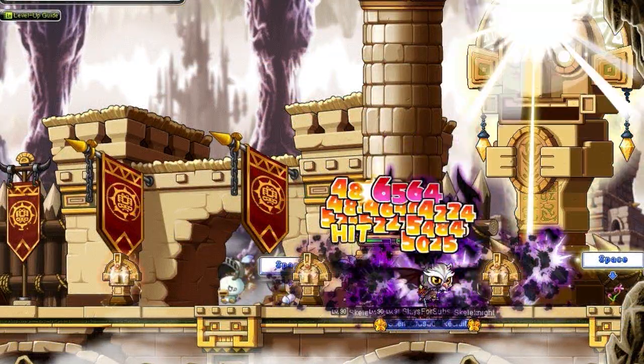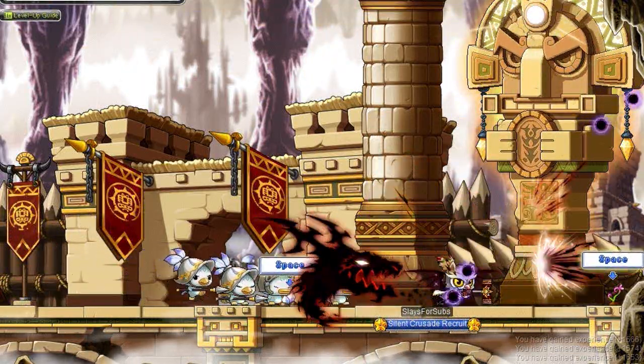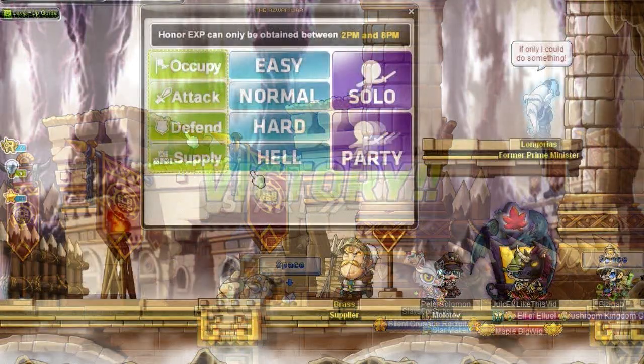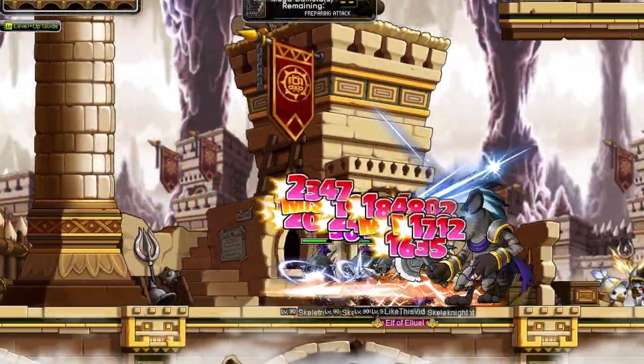Attack and Occupy are quite the same — you kill two statues and that's it, just make sure you get out of there. You earn coins from this, and you can spend those coins in the Legend Shop to buy several scrolls or items that help you get stronger.